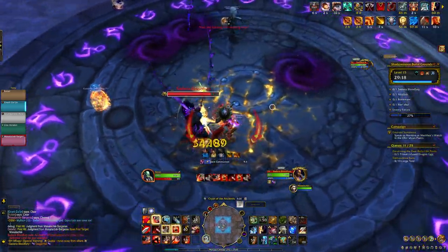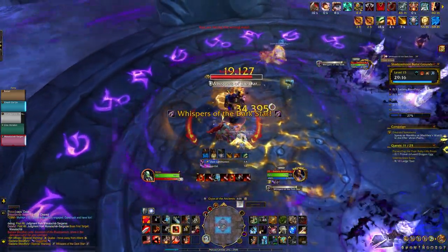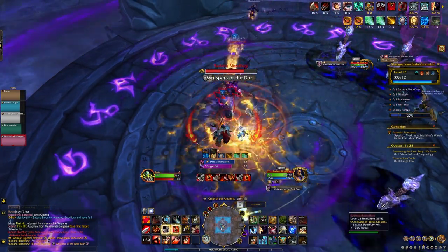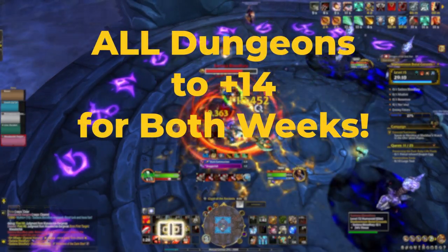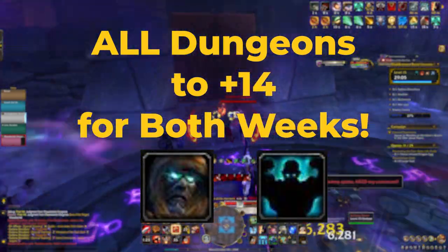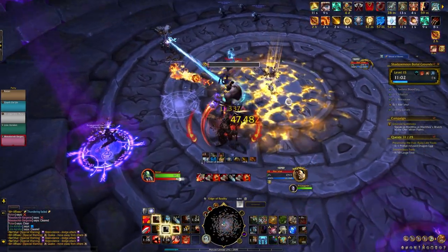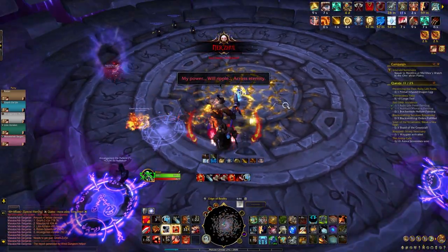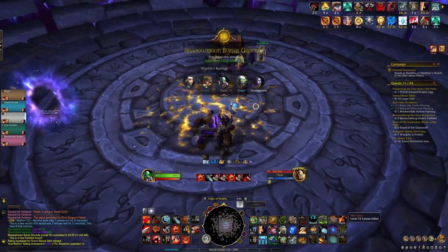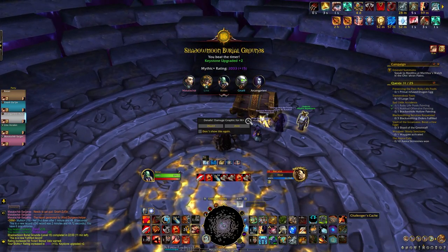Once you've hit the difficulty cap based on either your gear, your skill, or your groups, try and push your lower score up. To keep it simple, getting all 8 Mythic Plus dungeons to plus 14 for both tyrannical and fortified will get you over that 2,000 score benchmark. Remember to beat those dungeons in time or go just barely over time in order to get those points — a run completion that's vastly over time won't count to your score.